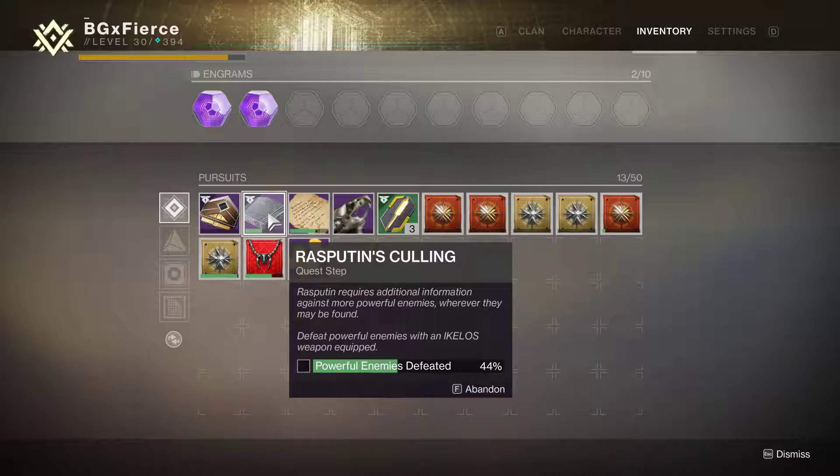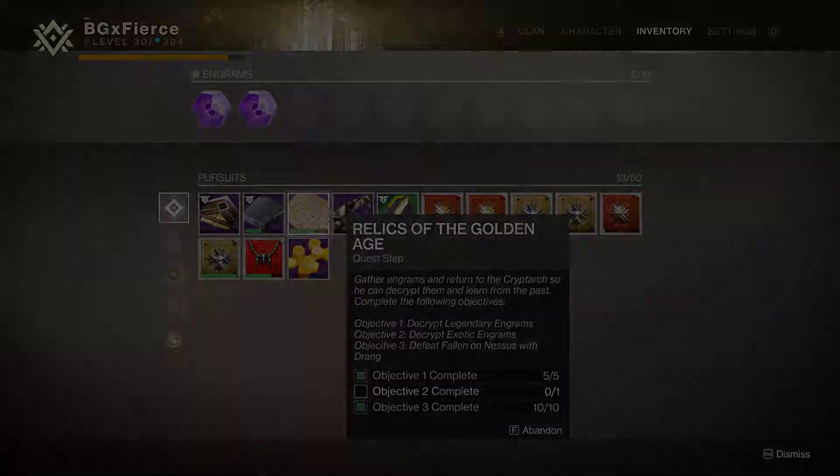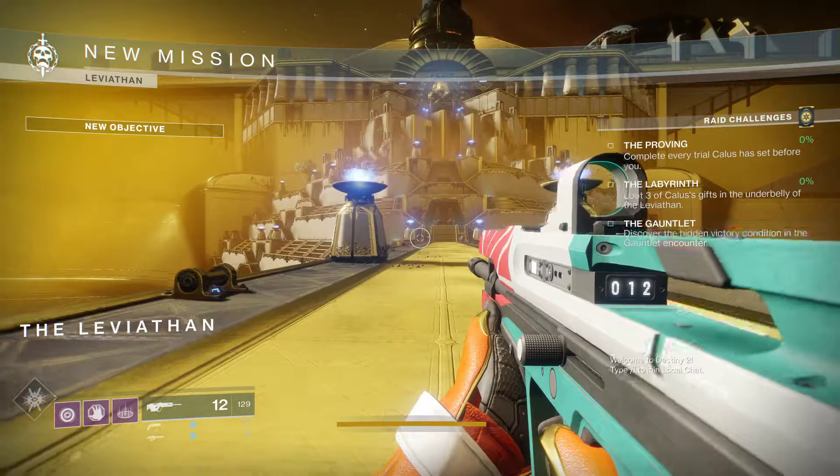For the description it says defeat power enemies with the Ikelos weapon equipped, so you don't have to use it — you just have to have it equipped to get the kills. I still gotta do some other things as well.